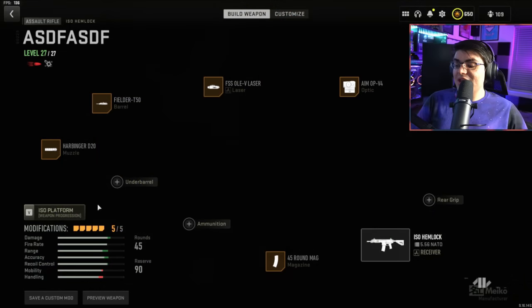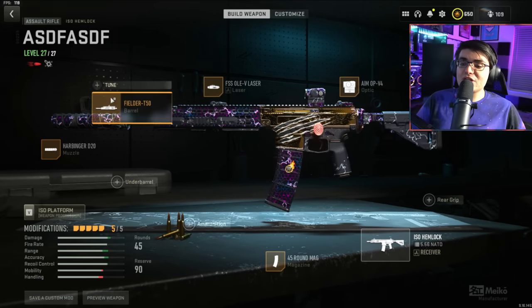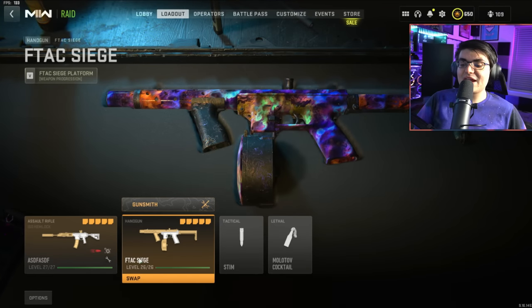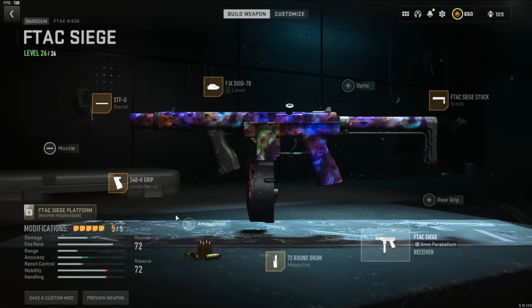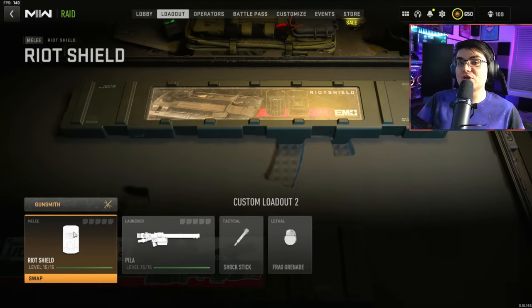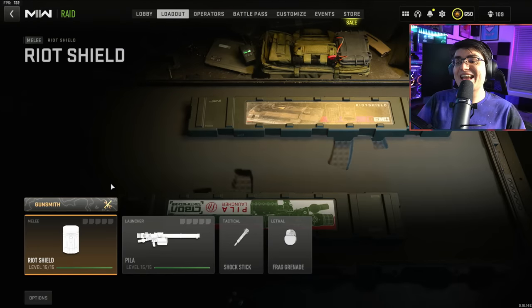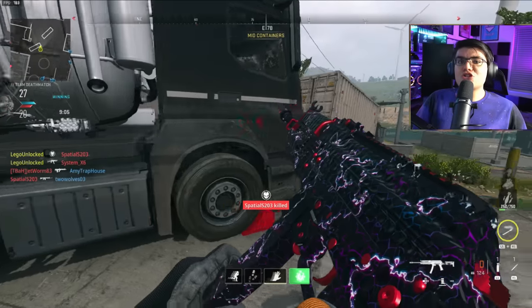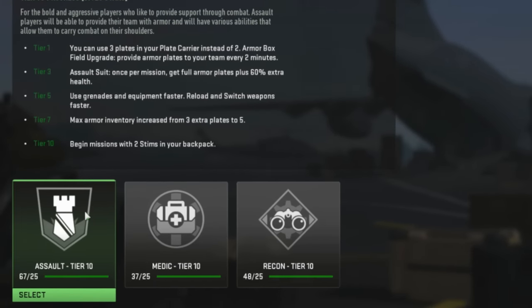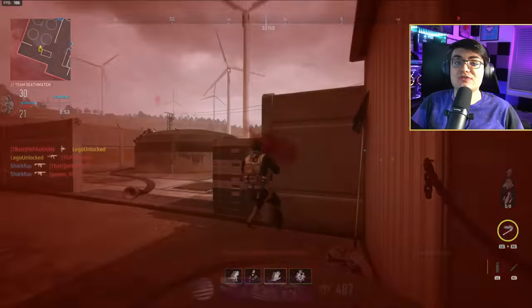Now let's go over the class setups I recommend. You can use whatever weapon you feel comfortable with, but personally I use the ISO Hemlock with these attachments — I'm not going to show the tuning because I didn't even tune them. You're fighting against bots, so it really shouldn't matter. For the secondary, I use the F-TAC Siege with these attachments. I highly recommend making a second custom loadout with a Riot Shield as the primary — that's all that matters for that one. For the kit, I just recommend running the Assault Kit. Medic and Recon aren't that helpful; Assault is definitely the best for the raid overall.